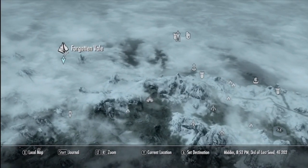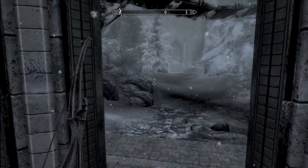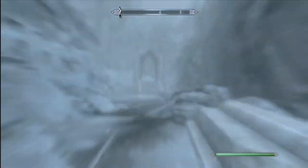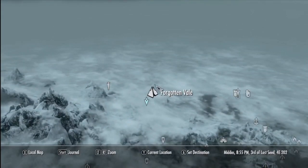Hey guys, what's up and welcome to a quick tutorial video on how to get the Diamond Paragon. What you're going to want to do is fast travel to the Forgotten Valley and then go through the Shrine of Radiance. I'll walk up to the bridge — don't go across it.